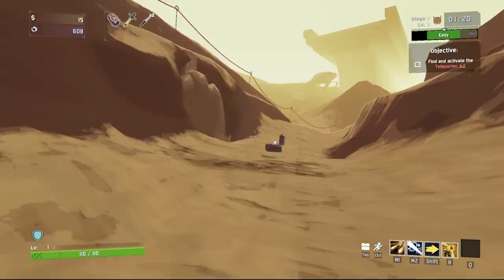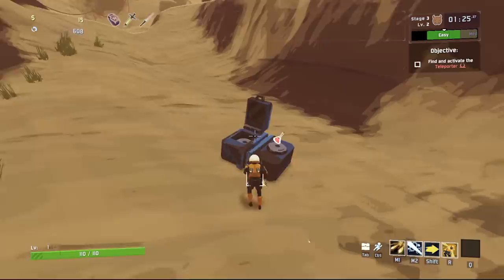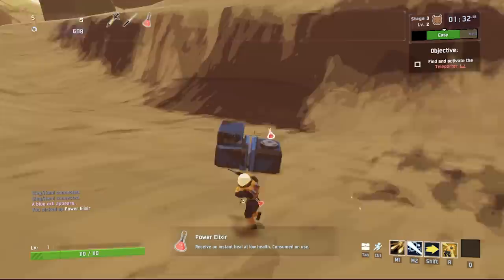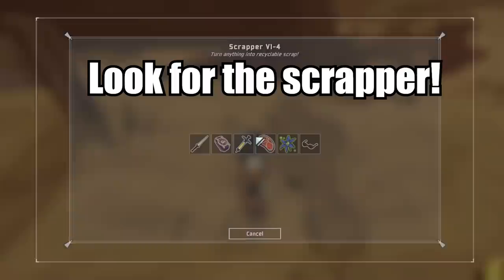Let's go over some hypotheticals. You spawn into a stage and see a printer you want. Do you immediately start chucking items in with no scrap? What if you lose all the really good items you have that are making your build powerful? What if you end up making your build actually worse by using a printer at random? Of course you scout the stage and look for a scrapper so you don't lose the important parts of your build. You want as much of a positive impact on your build as possible.